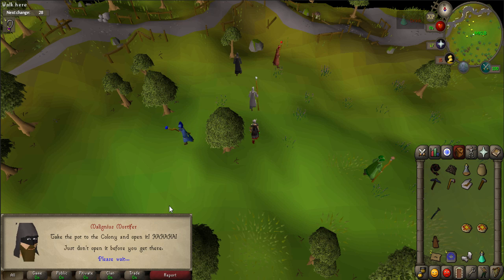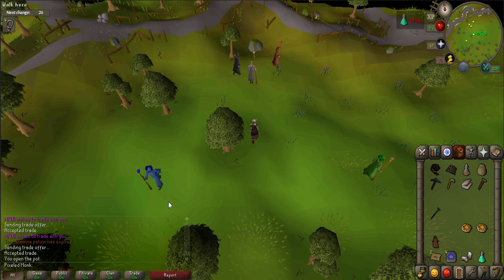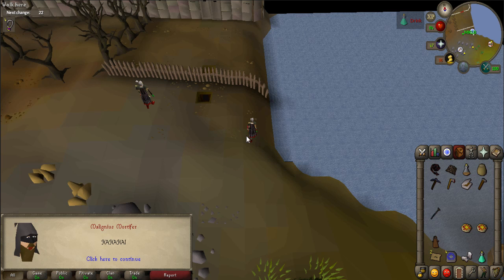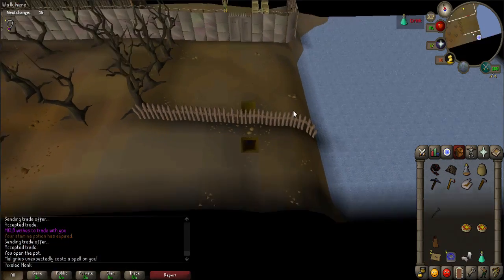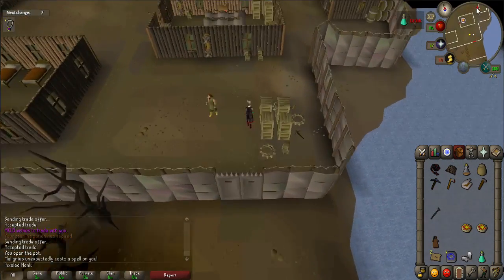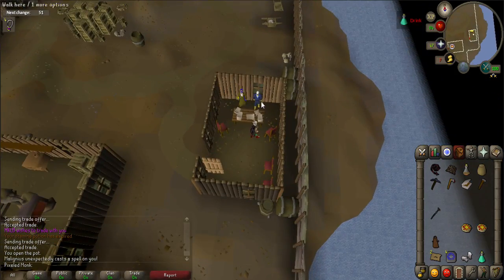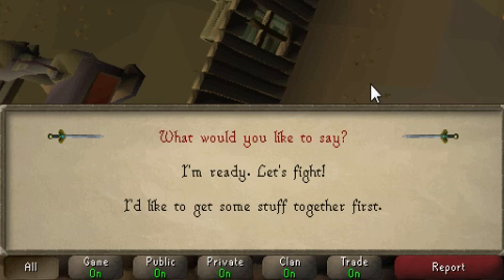Be sure to set your quick prayer to Protect from Magic, and Piety if you have it, when you fight the Sea Troll Queen. Use special attacks on her to make the fight go faster. Go inside the colony and talk to Herman again. When prompted, say: 'I'm ready, let's fight.'